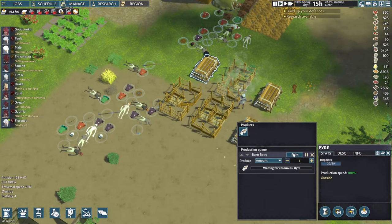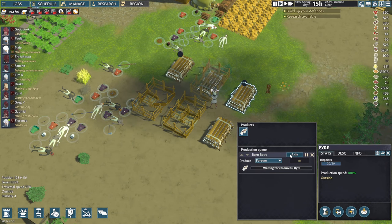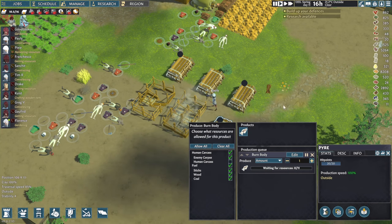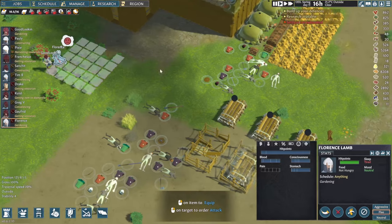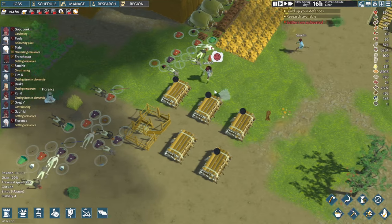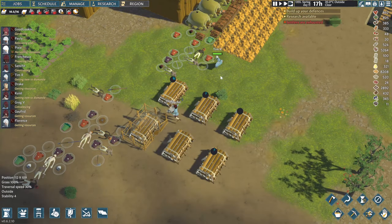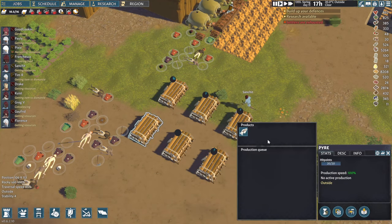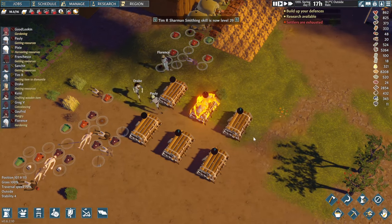We've got a few pyres ready, let's edit them — we only want to burn enemies, so we'll do this forever and set up the same on the other ones as well. Let's not burn humans — by human they mean people in our colony. Okay, we've got it for all of them. Sanchez, you're constructing that one, okay great. Now we see they're just putting in the fuel. Drake, are you doing one as well? Yes he is, fantastic. Everyone's working together on this, and I think they all agree — let's get rid of all these enemies that we do not want to see in our colony.